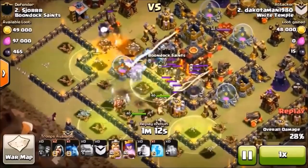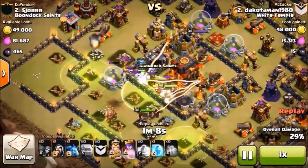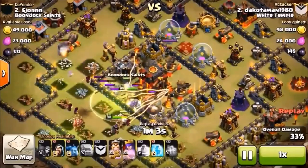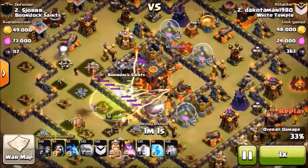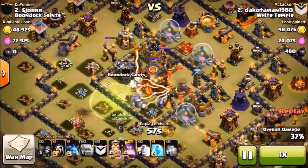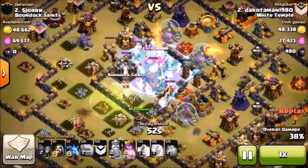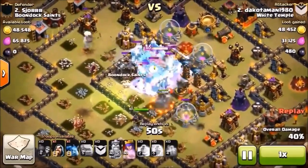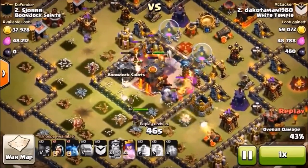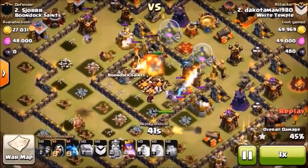That third golem is probably going to come inside too — there he goes. We now have three golems in the center compartment followed by the barb king, the archer queen, and several wizards. We're only at 31% and there's a whole lot of firepower in the middle. We've hit the barb king's ability — he's about to go through and wreck the hero on the other side. A timely freeze on the single-target inferno keeps the barb king alive.